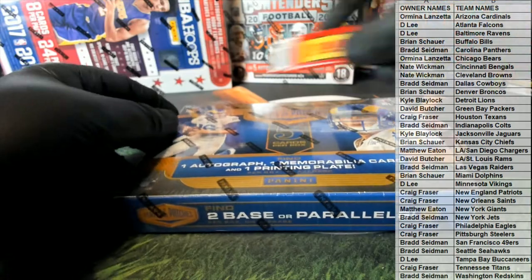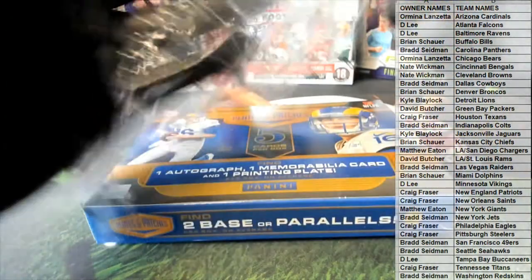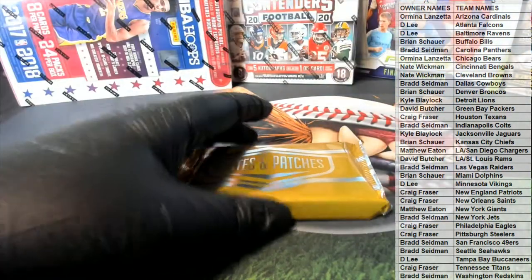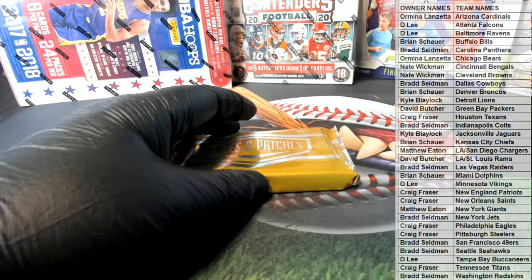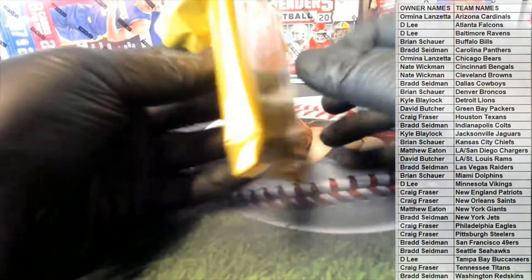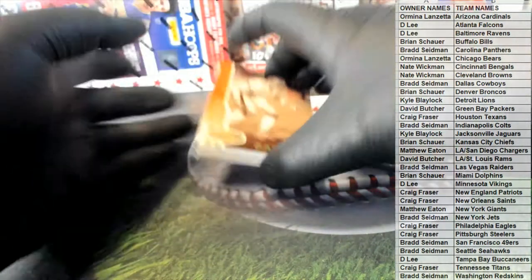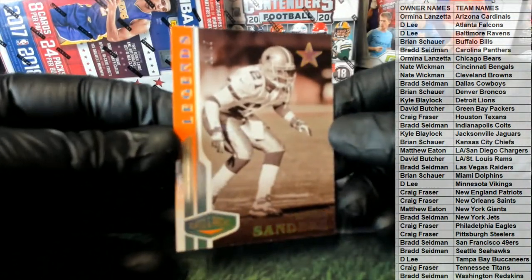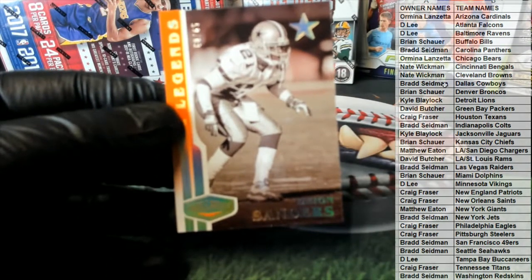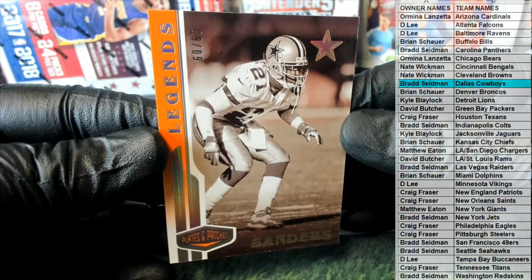Let's see what we got — plates and patches. Nice, Dion. Look at that — 60 of 65, right there for the boys. There you go, Bradus, that is coming out to you. You go, Brad.